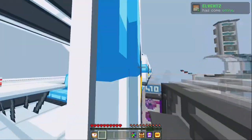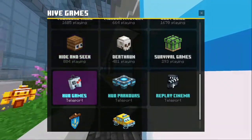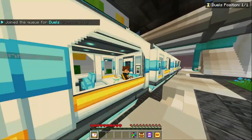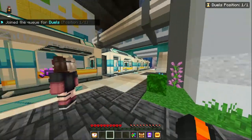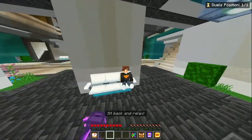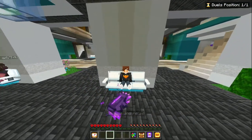Next up on our list after the monorail would be the new hub games you might have missed. I did not know about these — I was so obsessed with capture the flag and the bridge. We do have Nemo slap, duels, and spleef match, which are pretty fun. We're gonna do duels and showcase each one real quick. The monorail station elevator is so sick, and you can actually sit in the chairs — oh my gosh, you can! That is insane. This is a next-level server right here.